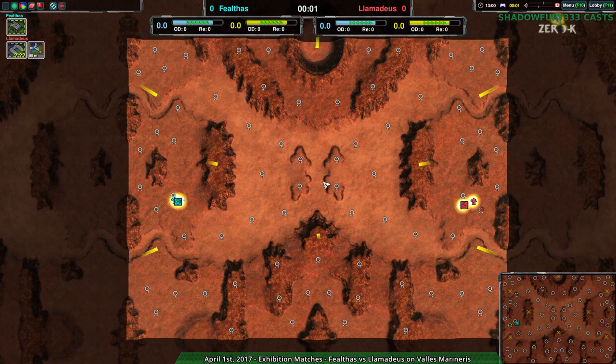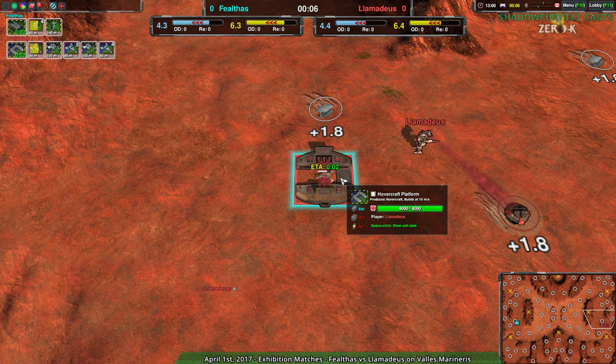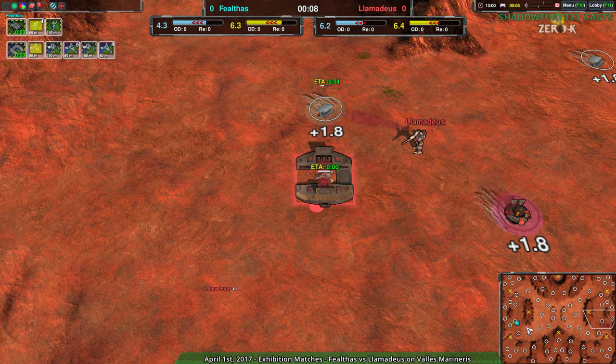First match is going to be Fealthas versus Lamedaeus on Vallas Marineris. Fealthas going for CloakieBot Factory, Lamedaeus going for Hovercraft Factory, and we've seen this play out before, where Cloakie kind of has to be really clever.